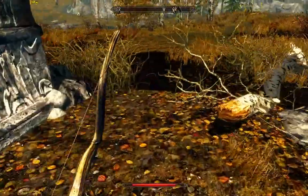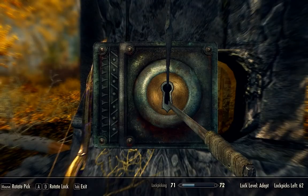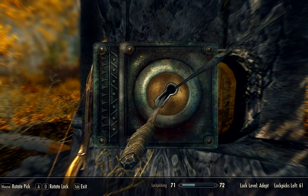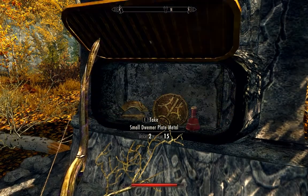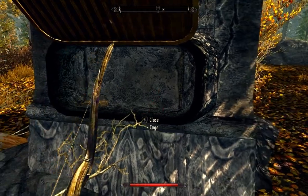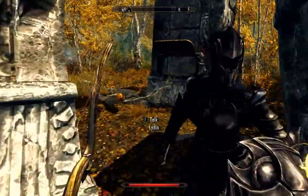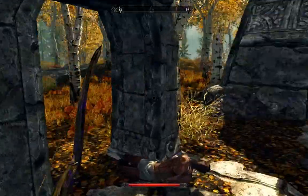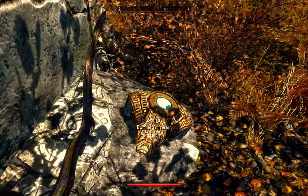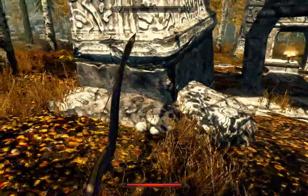Nope, that looks like that's about it. But we can make a fair bit. Oh — a cage! Hello, what's in here? Oh, check that out. So a potion and some more Dwemer artifacts. Let's see if there's any more. Oh — a Dwemer Convector. It's empty, though. That's too bad. Already looted chest.